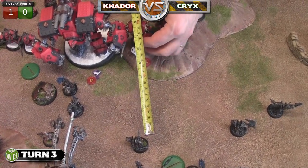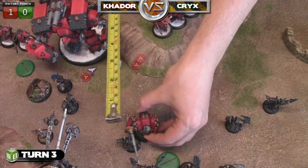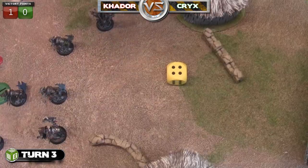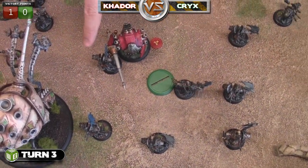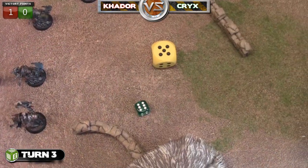The Spriggan is going to charge into the Bane Thralls because he can do lots of damage, and the officer is actually within his charge range. He moves in, and he's moving that model because he has Bulldoze, which lets him move a model up to two inches when he goes into base contact. He kills the officer.